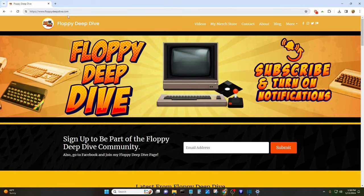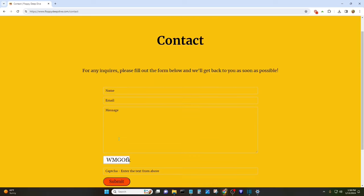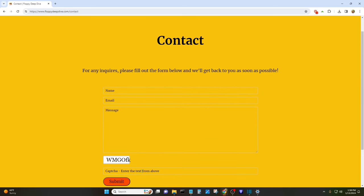Now let's talk about the t-shirt contest! Go to floppydeepdive.com, click the Contact banner at the top, and type your name, email, and the message 'I want a free Floppy Deep Dive t-shirt.' Enter the text from above (so it's not spam) and hit Submit — that's it, you're entered! At the end of March I'll draw a name, and whoever wins I'll ship a free Floppy Deep Dive t-shirt. Good luck! Check out these other videos I've made for you if you haven't seen them yet — go watch them right now!